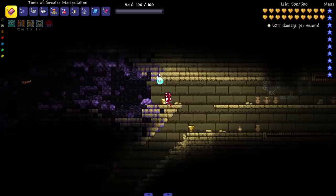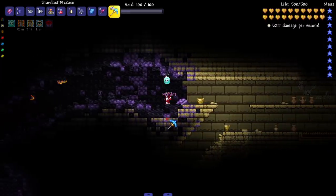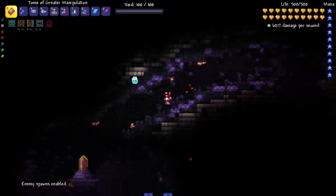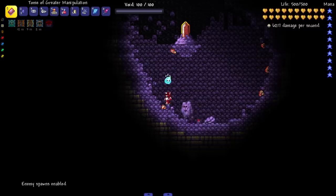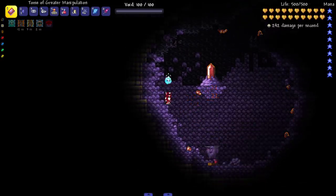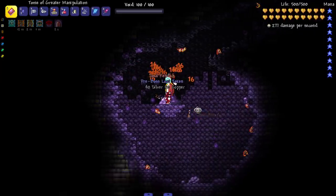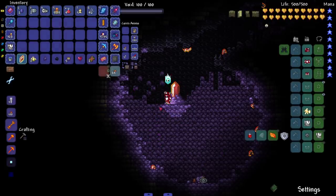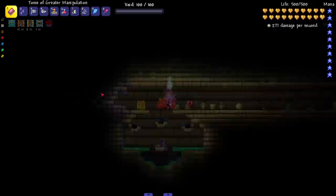We come in here with enemy spawns on and start seeing creatures. The Teratoma looks cool — let's kill him. He turns into another Teratoma — he comes back, you gotta kill it twice! I think you're supposed to break the crystals because you need them for something. I don't want to spoil it because I want to play this mod in the future — this happens a lot where I want to keep things fresh.